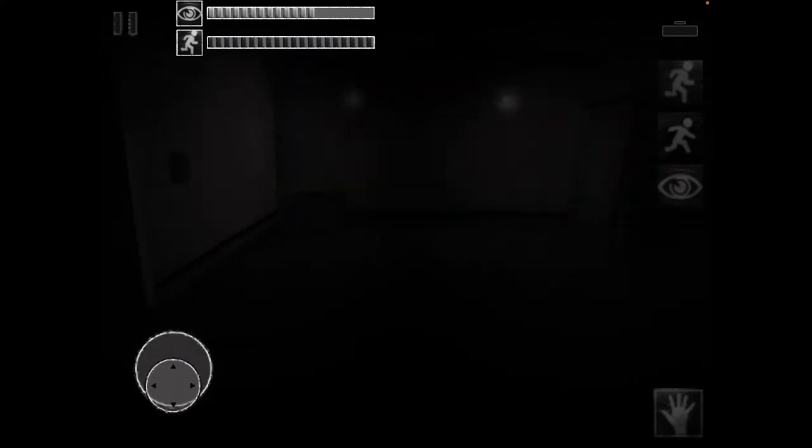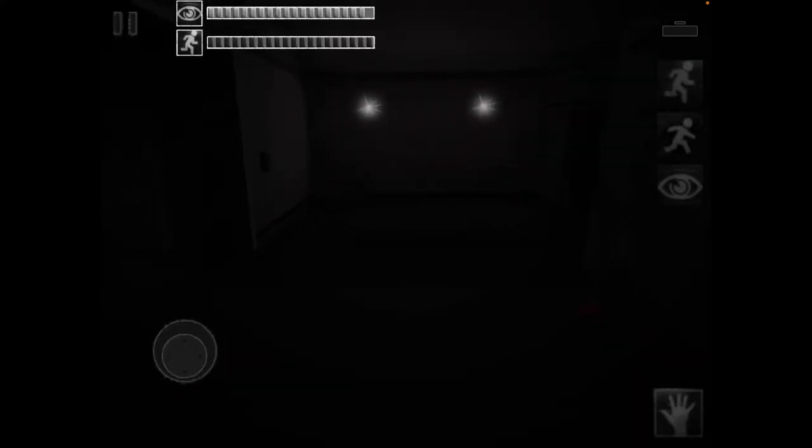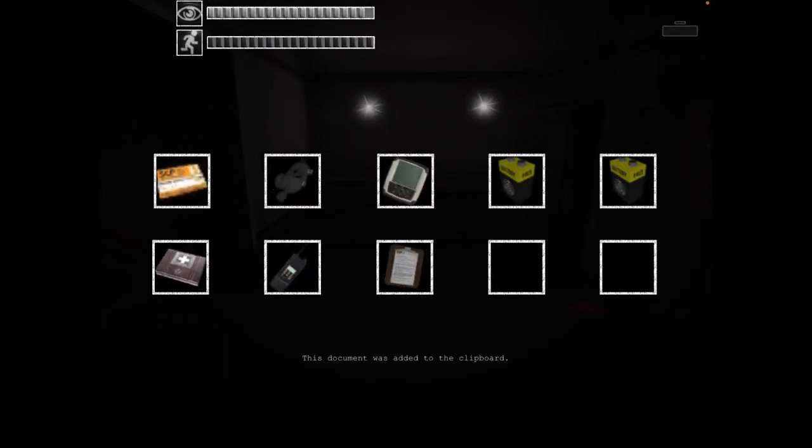Oh! Oh my goodness, my sprint meter doesn't go down. This is the special gas mask. Okay, I'm saving. I got a level 3 key card. I got all that good stuff. There we go.